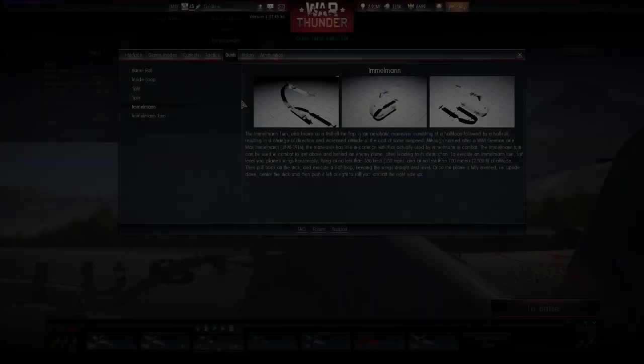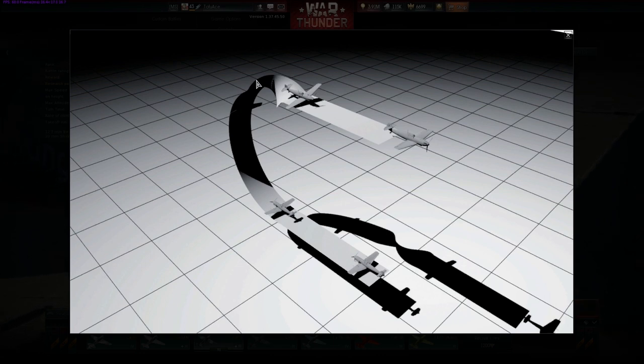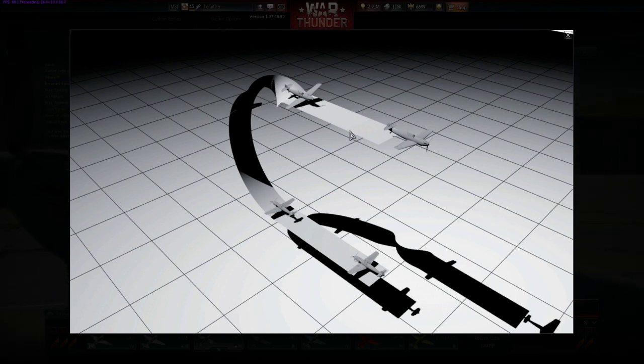The Immelmann is a really good place to start. It's basically a half loop and a half roll. If you want to get higher altitude and also change course — flying in a completely 180-degree opposite direction — you fly straight, pull up on the stick, and at the very top you do a quick roll to make sure you're level again and flying in the other direction. You will lose some speed as you're climbing.